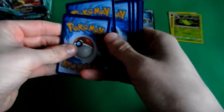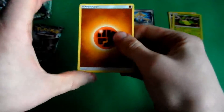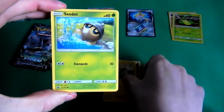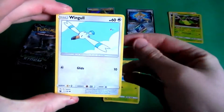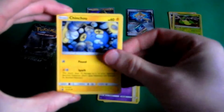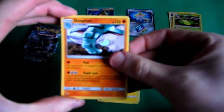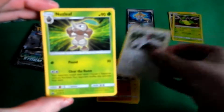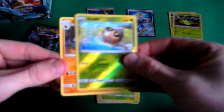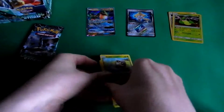Fighting Energy. Electric Energy. Seedot. Wingull. Spoink. Chimecho. Donphan. Vigoroth. Nuzleaf. Seedot Reverse. And the last card is a Claydol — Regular Rare.